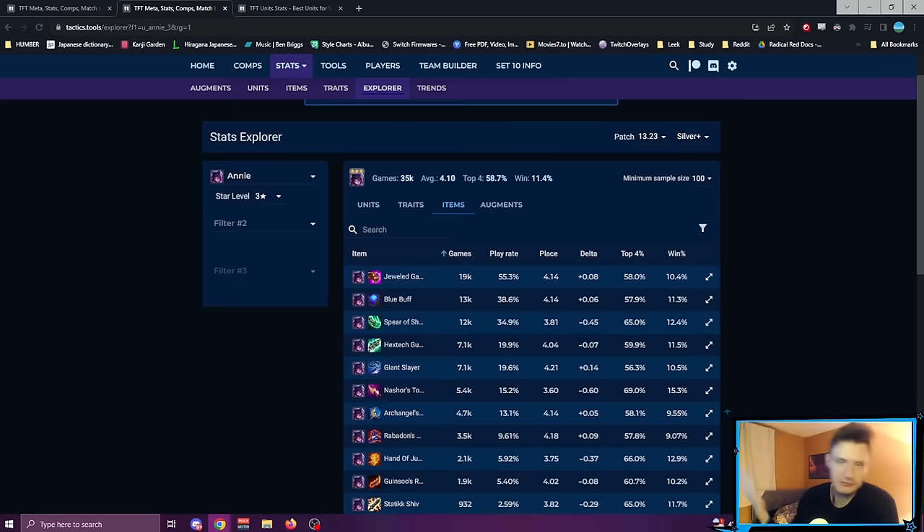The average placement with Blue Buff Jeweled Gauntlet is 4.1 — still good — but 3.8 and 3.6 is insane. Shojin plus Nashor's is a great combination. It makes sense: you're autoing fast between casts, your autos are giving you more mana, she's just casting super fast — for sure faster than Blue Buff. If you're going to play Annie reroll, try out this build; it's very, very good.